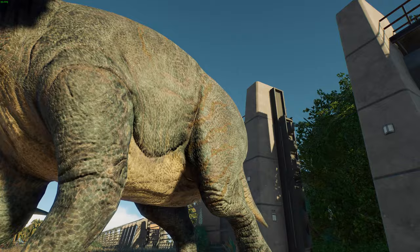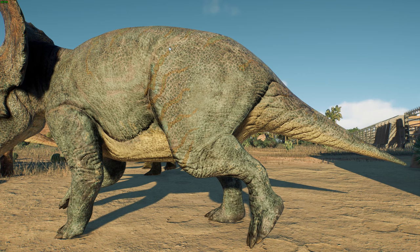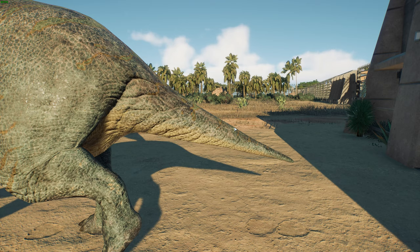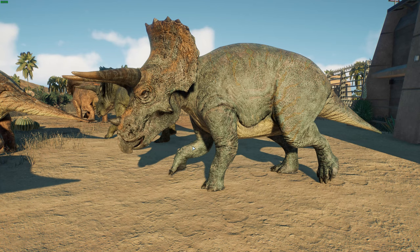Moving to those big thighs — these guys are bird-hipped dinosaurs, which is a little confusing because birds actually evolved from lizard-hipped dinosaurs like theropods and sauropods. Bird-hipped dinosaurs, which include hadrosaurs and ornithischians, have the bird-type hips but didn't evolve into birds — a cool example of convergent evolution. They have the ischium and pubis coming around, with lots of space in their guts for fermenting plant matter. That very stereotypical short ceratopsian tail also looks really nice.